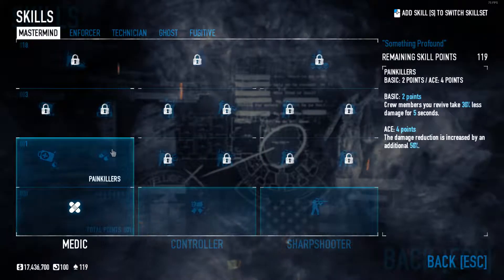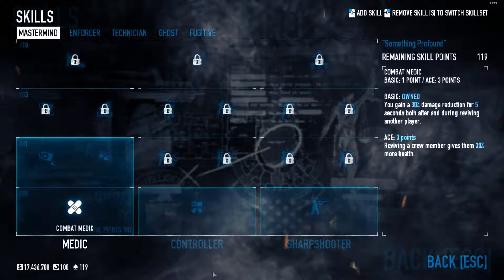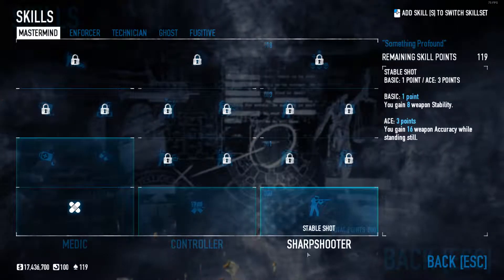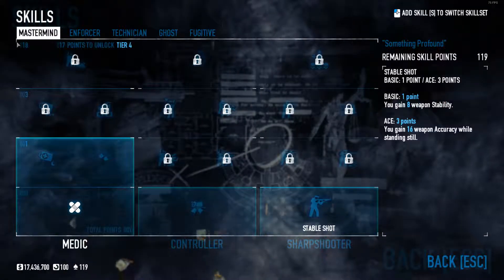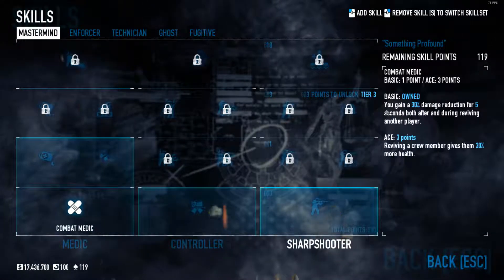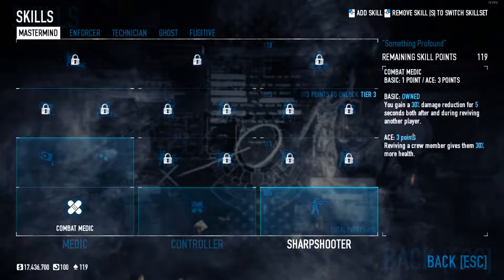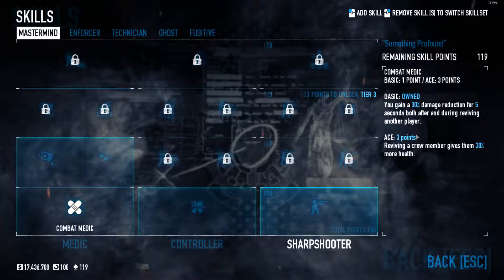You could choose between quick fix or painkillers, or combat medic, but I'm not going to do any of those. I'm not going to pick any more in medic, any in controller, or any in sharpshooter. So that is the mastermind class — just one point in combat medic, which gives you 30% damage reduction for 5 seconds after reviving another player. So if you revive someone they get a damage reduction, which is pretty good for later on.